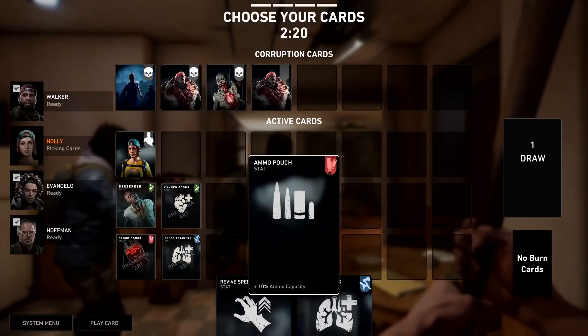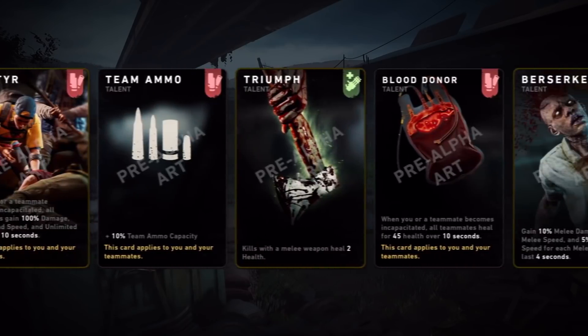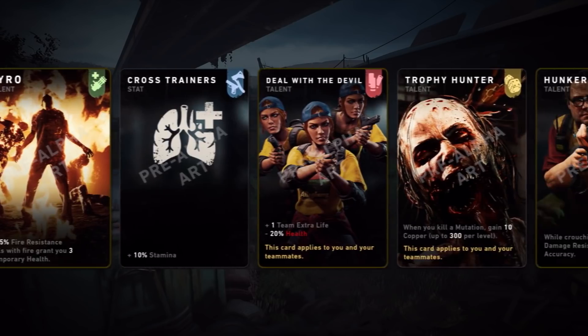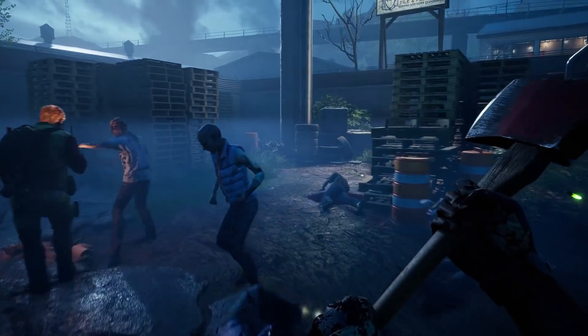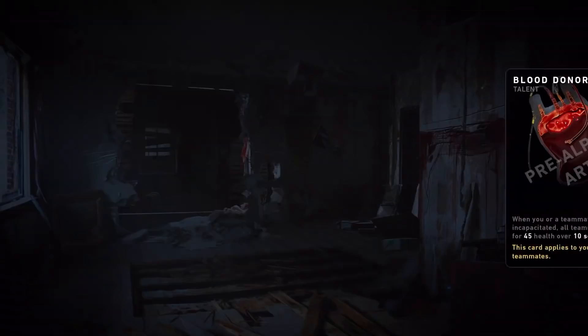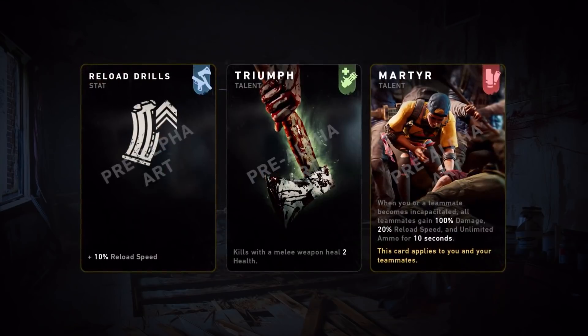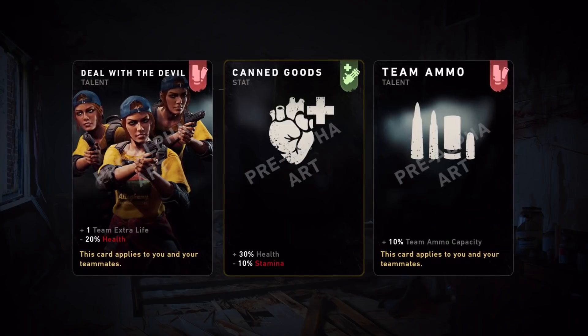Players can then play their own set of cards to suit their play style. These cards can range from finding more of a specific weapon to giving your team benefits, such as faster healing or the ability to hold more ammo. These cards are earned by completing certain challenges and objectives. In the final game, players will be able to customize their decks to best take on whatever threat comes their way. The combinations are endless, leaving you with a unique experience every time.